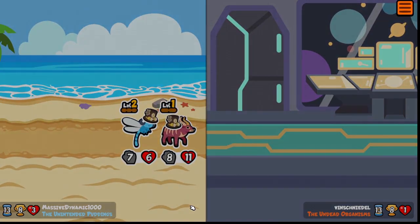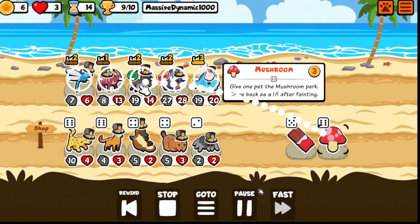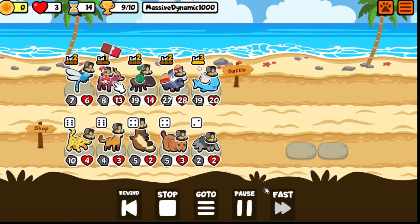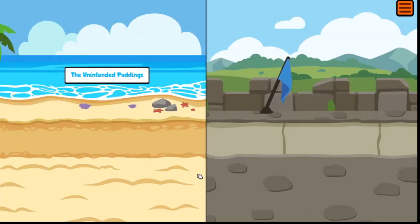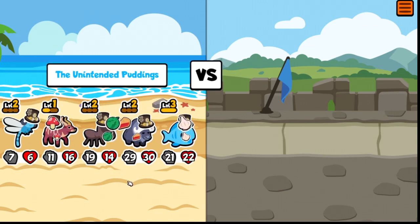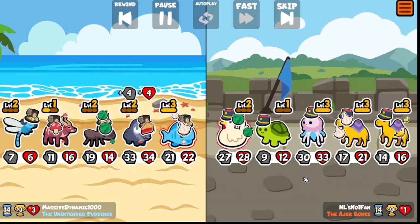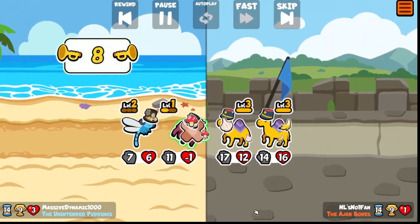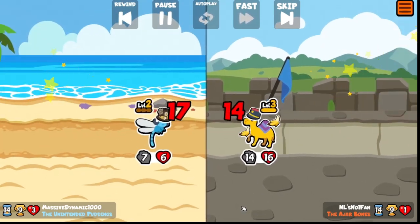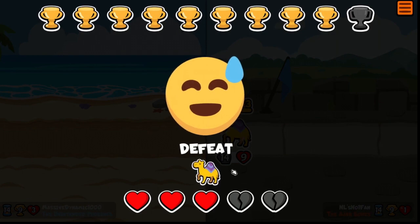We're on eight wins. Nine — all right, so now we're on nine with three hearts. We're basically just on food now. The mushroom was great, it worked out really well on the nyala — that basically doubles the nyala's output. Fortunately we went against some teams that were a little bit unusual.